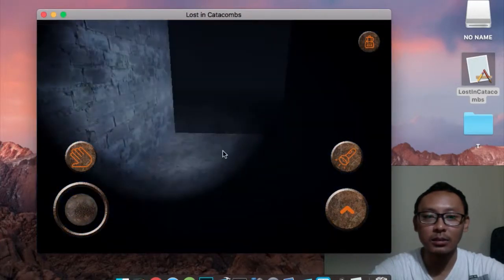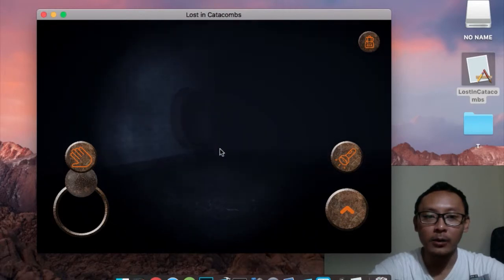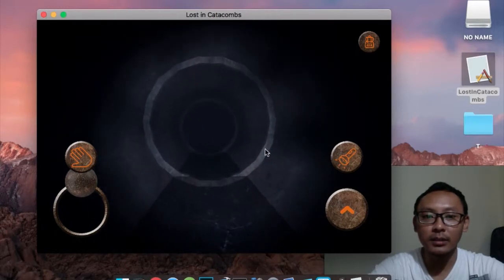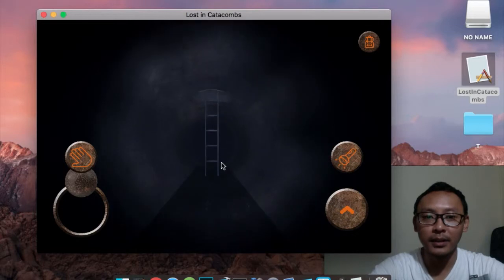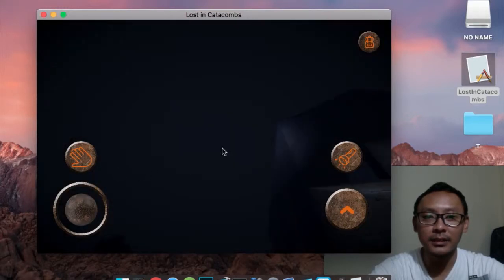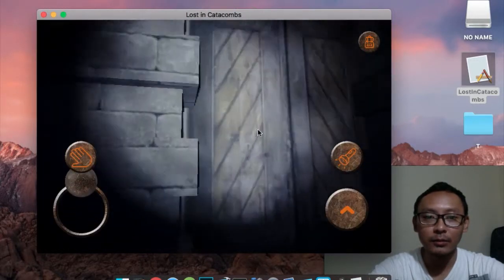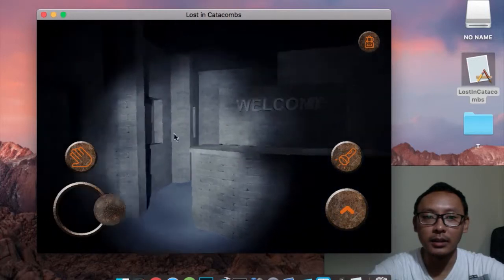Now we're going to go back to the office building. I know I can make this game more interesting — for example, I could add batteries so that if you run out, you can't turn on your spotlight. I'll do that next time. This is just the first release. We have the office key, so we can enter this door — here we are inside the office building.